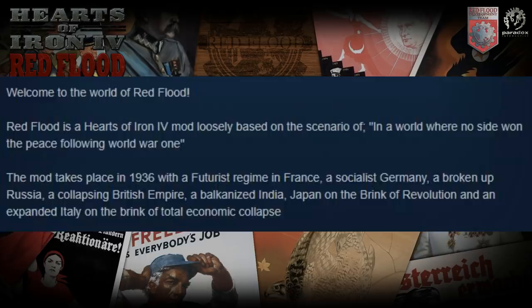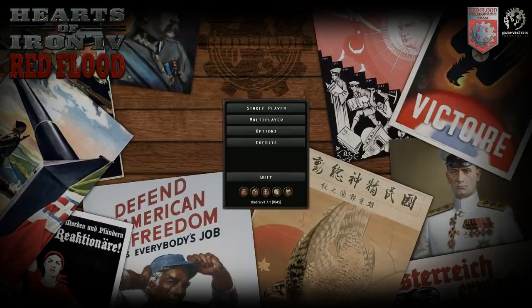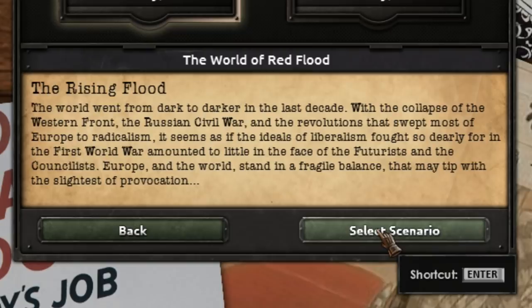So, what is Red Flood all about? Red Flood is a Hearts of Iron 4 mod loosely based on the scenario of a world where no side won the peace following WW1. The mod takes place in 1936 with a futurist regime in France, a socialist Germany, a broken up Russia, and a collapsing British Empire. The world went from dark to darker with the collapse of the Western Front, the Russian civil conflict, and revolutions that swept most of Europe to radicalism.